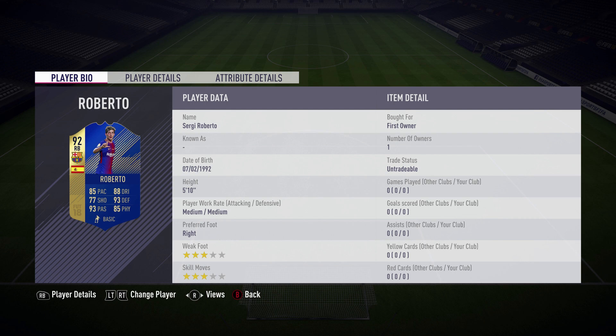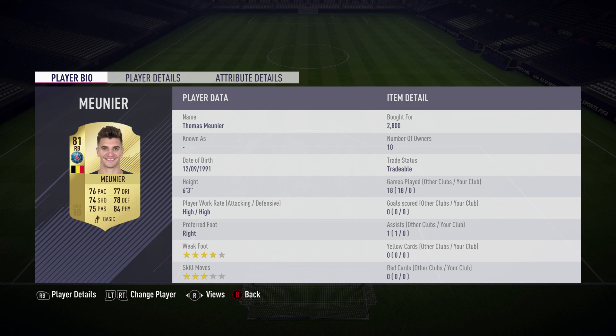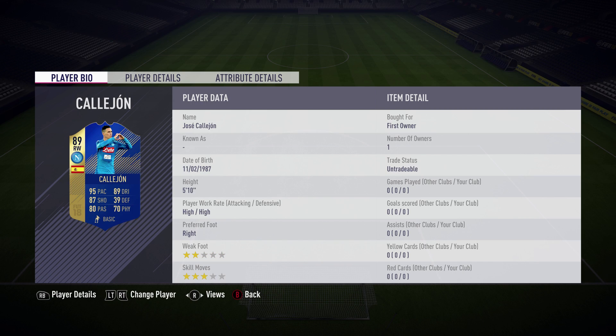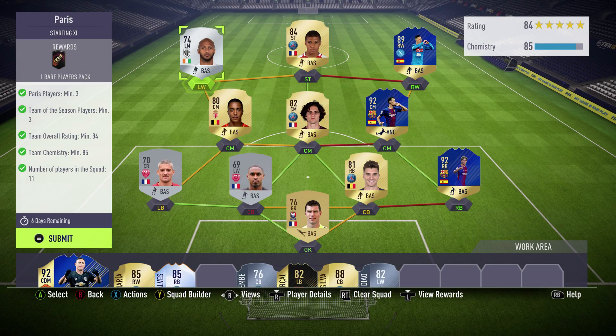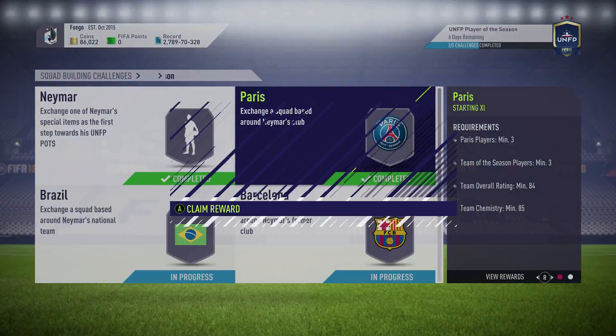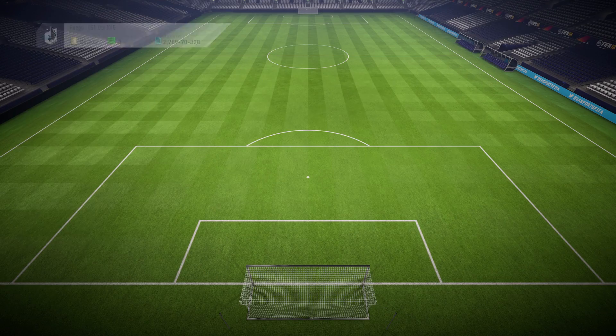Sergio Roberto came from an earlier SBC pack. Some of this is bought but some is very new, very cheap first owner cards. This PSG team probably cost me about 100k at most to complete, largely because the price of the bus gets priced up. So 100k to do that one, and we get a 50k pack back for it.